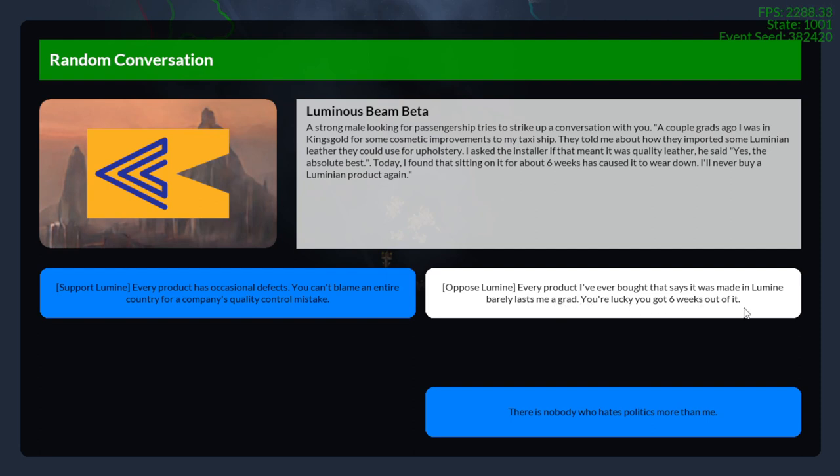A couple of things to note: this dialogue has in-universe nomenclature. A 'grad' is like a month, since Una has no moons. The term 'gradient' is used in place of a lunar cycle. A gradient occurs as the source changes the light color it emits over that period. A grad is 24 days on the Sorcellian calendar. I don't tell the player any of this — I just let them learn it for themselves.